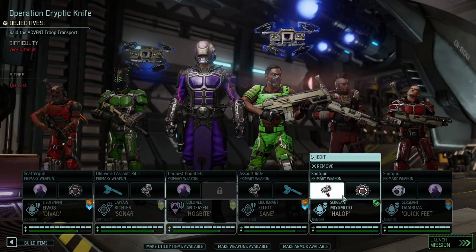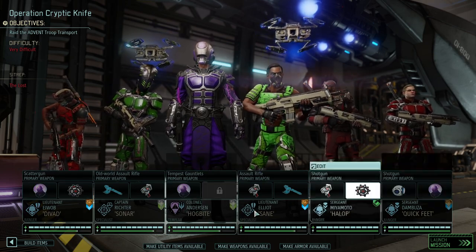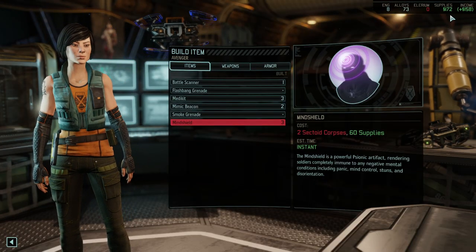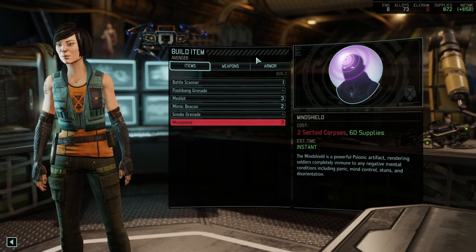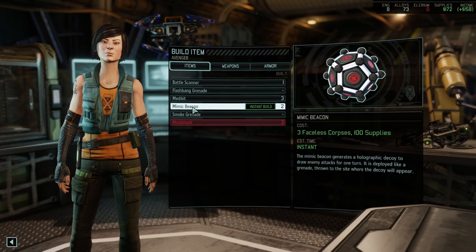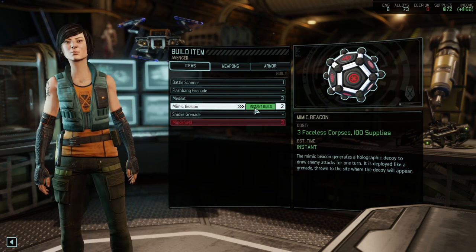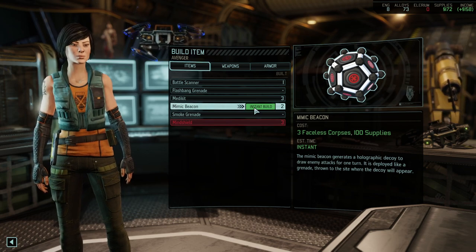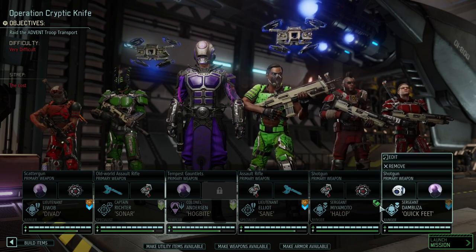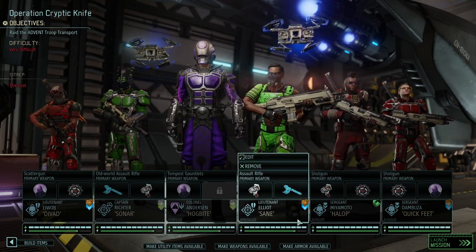We've got three mind shields, two mimic beacons, and we should be okay. We were saving supplies, so we're not going in for further upgrades — although the mimic beacon is quite tempting to buy. You know what, you can never have enough mimic beacons. Three mimic beacons it is — very good.